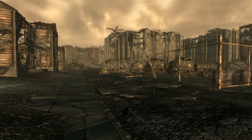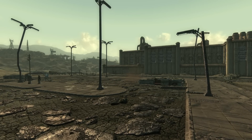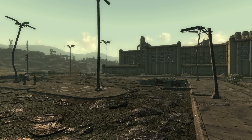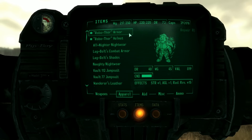In Fallout 3, the Capital Wasteland is filled with cool gear and clothes to find. While the selection is large, we can still find more when looking through the game files for Fallout 3, where we can find a ton of cut content. One of the cut armor sets has an interesting name: the Robo Thor Armor, which can only be found by using console commands.